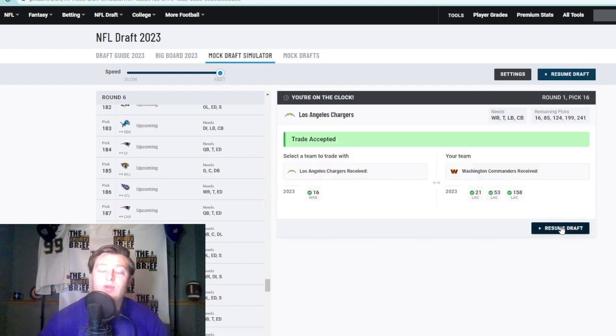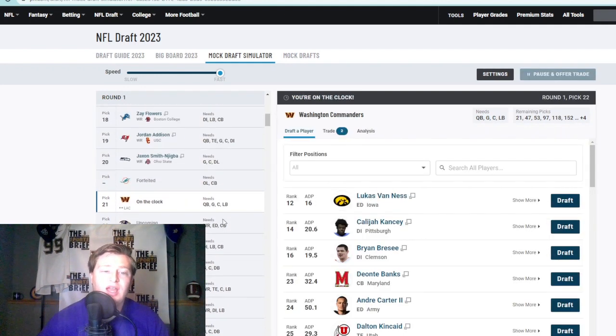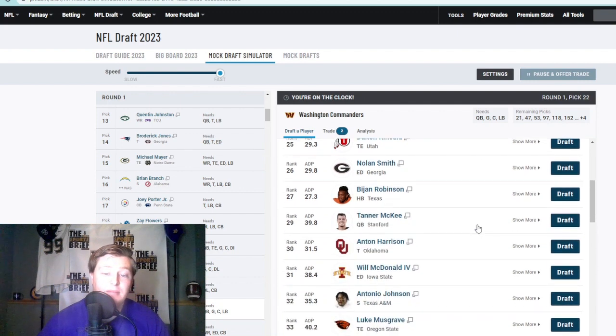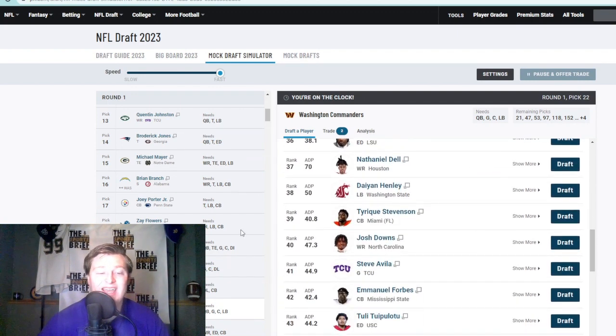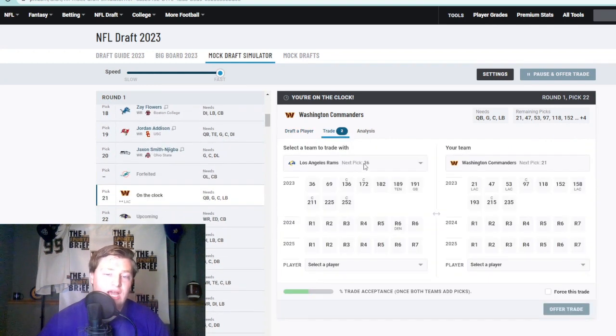So we got an extra second-round pick and a fifth. We resume the draft and get to 21 — Joey Porter Jr. went, it is what it is. But Deontae Banks is here. I really like his length, I like his ball-playing ability. I think he's going to be fantastic. I will go with him, however I also want to move back.